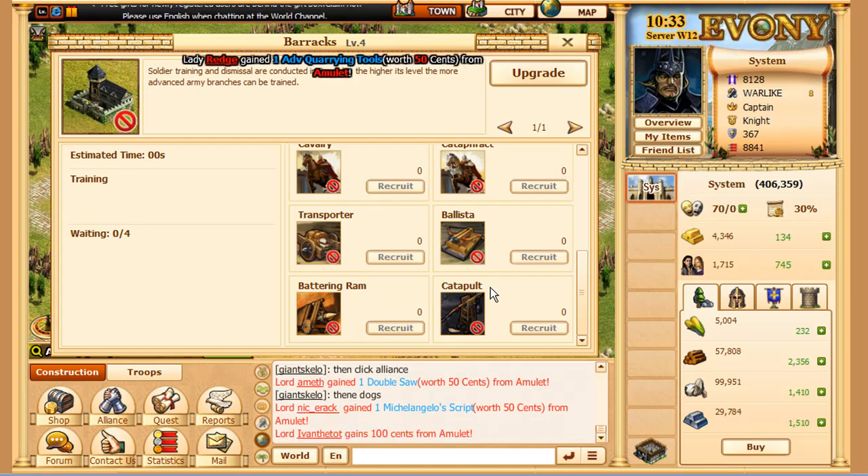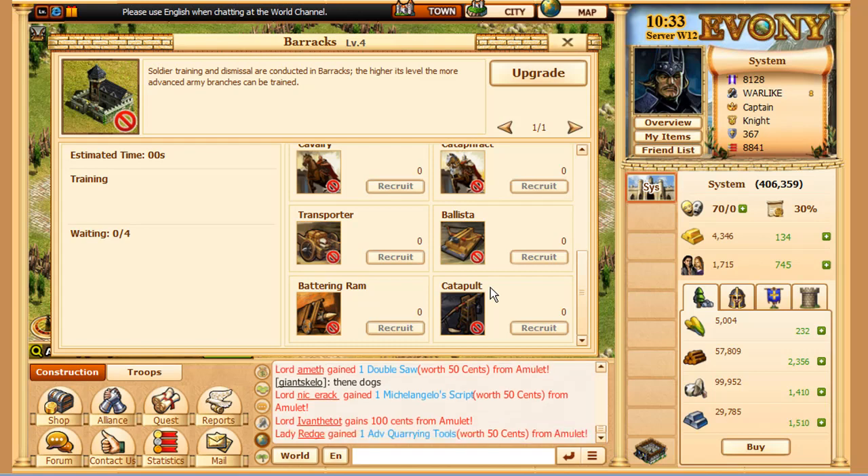I would get these guys if you ever win 300 cents on the Wheel of Fortune — spend it all on Michelangelo scripts. Don't waste it on the Wheel of Fortune again because that's just dumb. I tried that once when I won 300 and I got a mechanics battalion, but that was it. So yeah, don't.